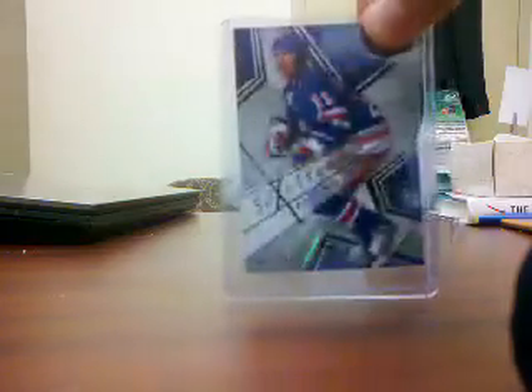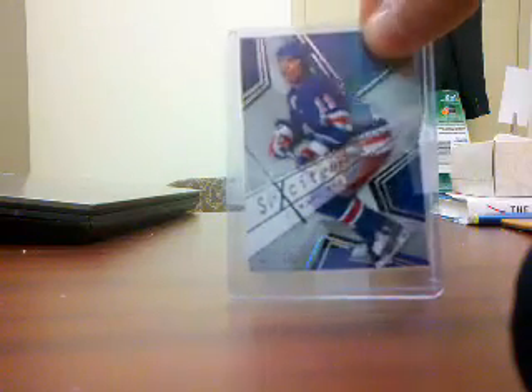I'll start off with a box from First Break — it was Crown and SPX, a bunch of stuff. Everything I got I already have, so this is all for trade: Lundqvist Crown Red Ruby, Lundqvist Ice Kings, Messier SPX Excitement out of 999 from 08-09, and Cam Talbot rookie from Crown. So those are all for trade.